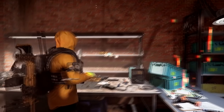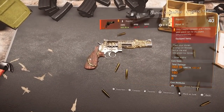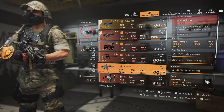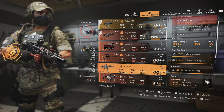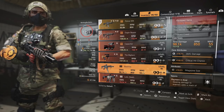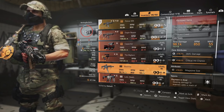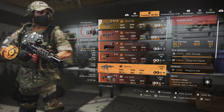Some of the newer exotics just came out recently. We have the Backfire, one of the newer exotic SMGs. This one can be found by farming targeted loot areas with SMGs, whether you want to do it in the open world or in the Summit — that's really up to you.